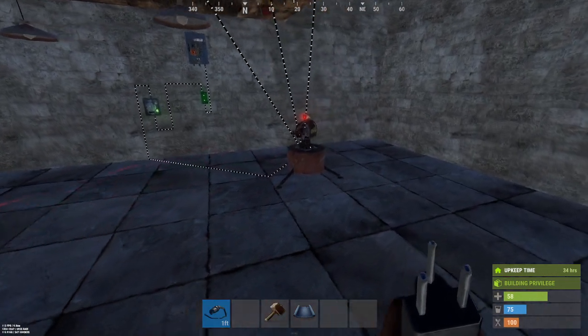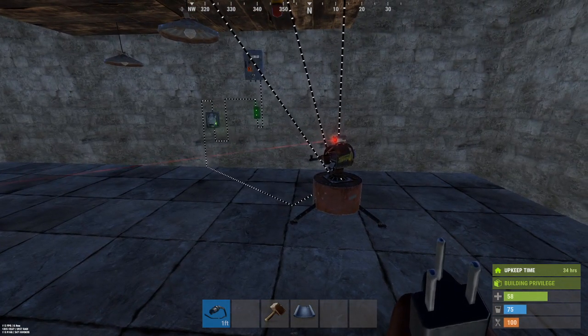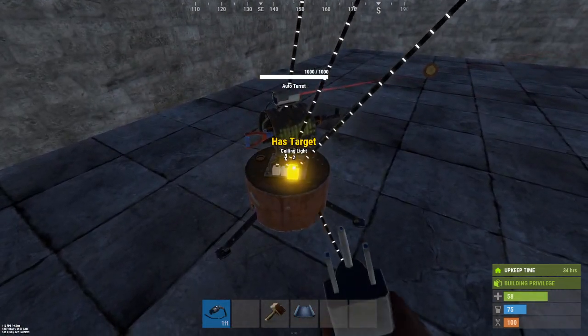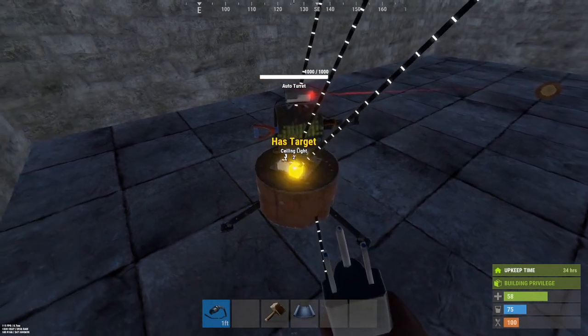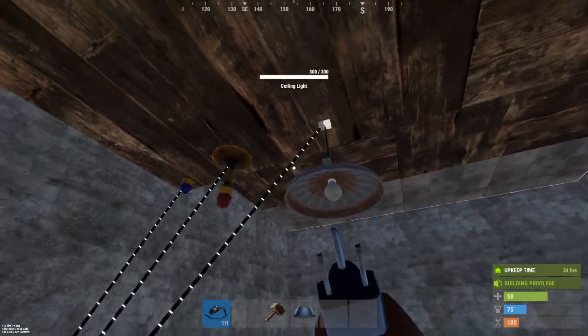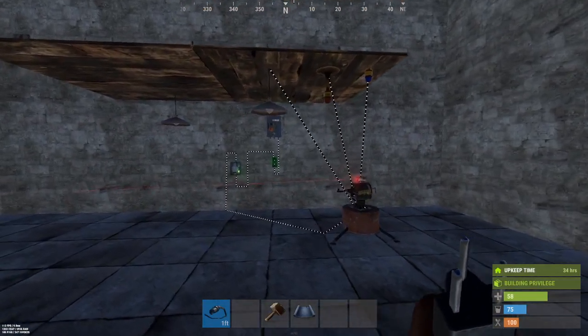You could potentially run an autoturret off of a small battery if you'd like. But these other outputs, which I've never really used in vanilla, has a target, low ammo, and no ammo. Those three features also require one power output each, which I've hooked up to some lights for some visual triggers.